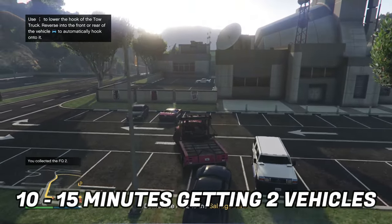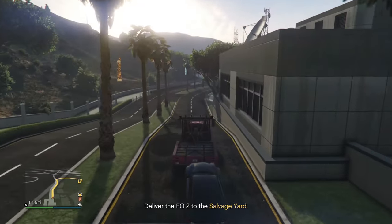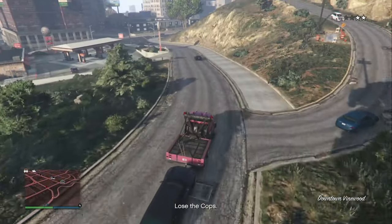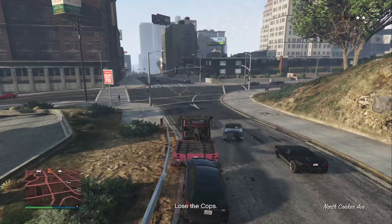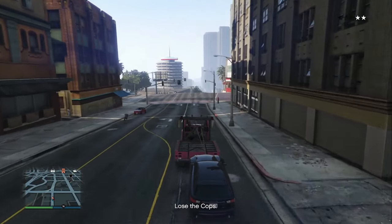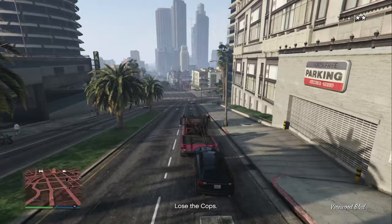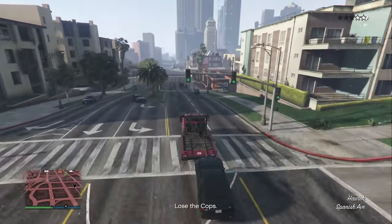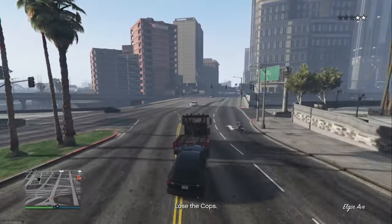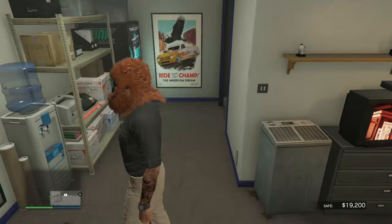To break this down: you spend about ten to fifteen minutes getting two vehicles, then wait 48 minutes to get at most eighty thousand dollars. Subtracting the ten to fifteen minutes you spend collecting, you're really getting about half of that for your true AFK payout. Most people would say it's an eighty thousand dollar AFK money-making method, but really it's about forty to fifty thousand true AFK - when you collect the vehicles, set your controller down for 48 minutes, you're really getting forty to fifty thousand.